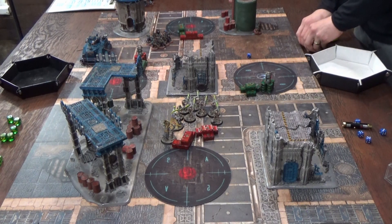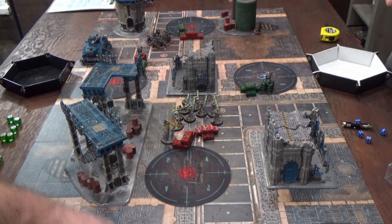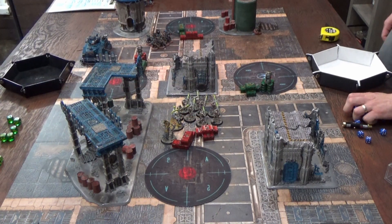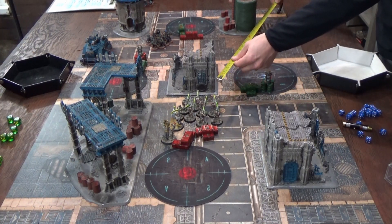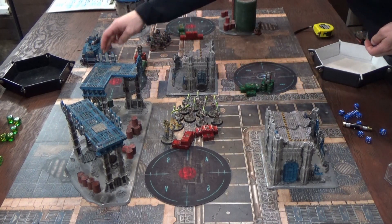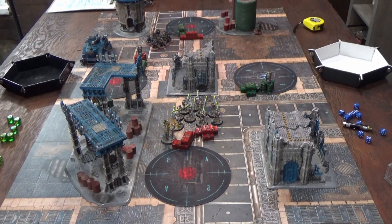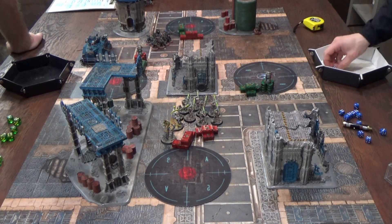End of Adeptus Mechanicus shooting. Charge phase: the Skitari try to charge the Warriors, needing a seven. Rolled three initially — used a CP reroll and got seven exactly, making the charge. The tank stays out of combat. Fight phase: Warriors pile in, the Skitari Marshall and models attack. Eleven attacks at weapon skill four — seven hits after misses and Mars reroll. Strength three vs. toughness three needs fours — only two hits through. AP zero means four-up saves — both saved with fives.